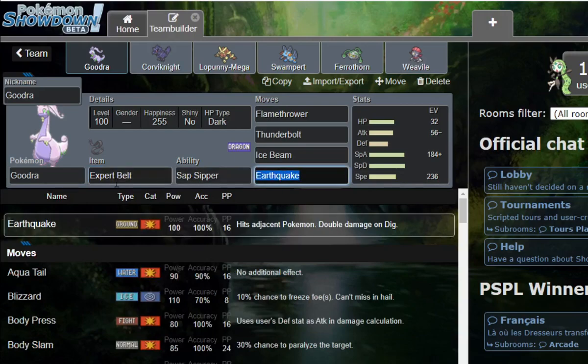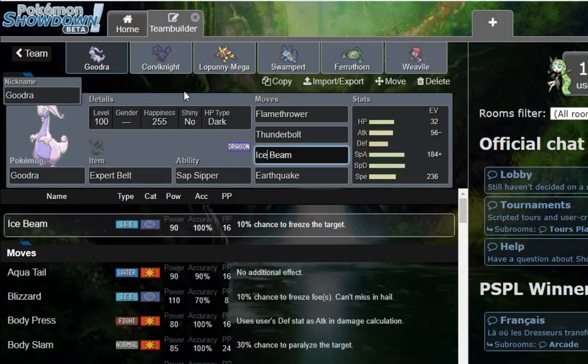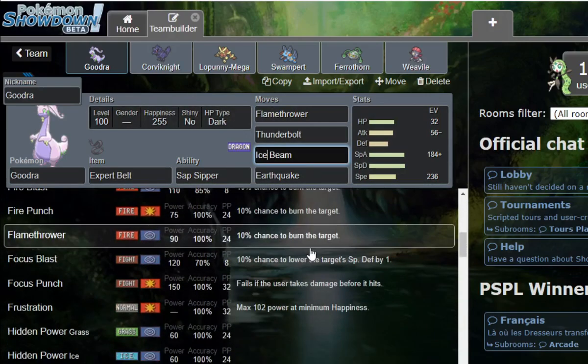Here we have the Gudra set: Flamethrower, Thunderbolt, Ice Beam, Earthquake with Expert Belt. The EVs let me outspeed Gliscor. The attack investment is to 2HKO specially defensive Heatran, because we can't hit it with anything specially and I'm not running Focus Blast or Hydro Pump.